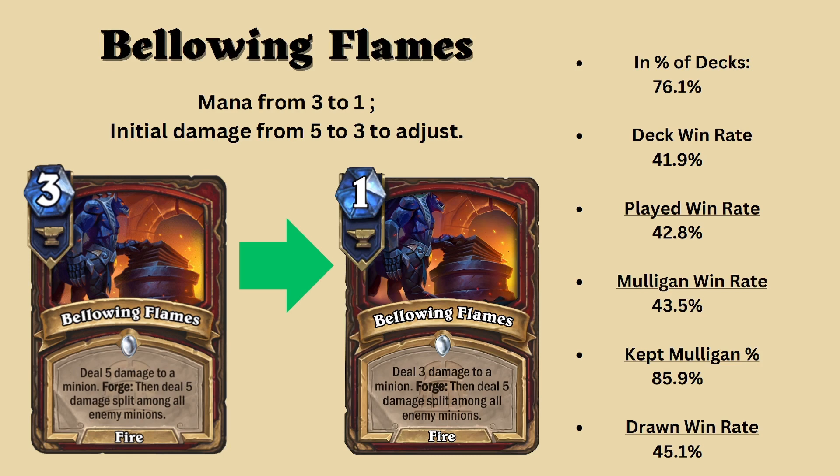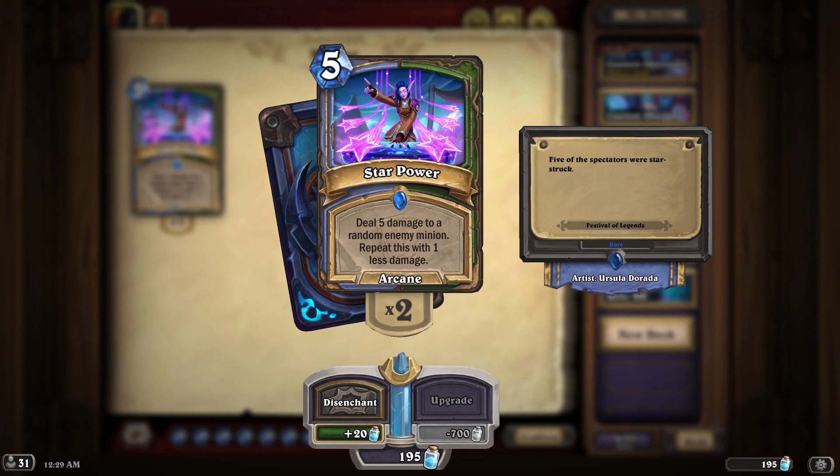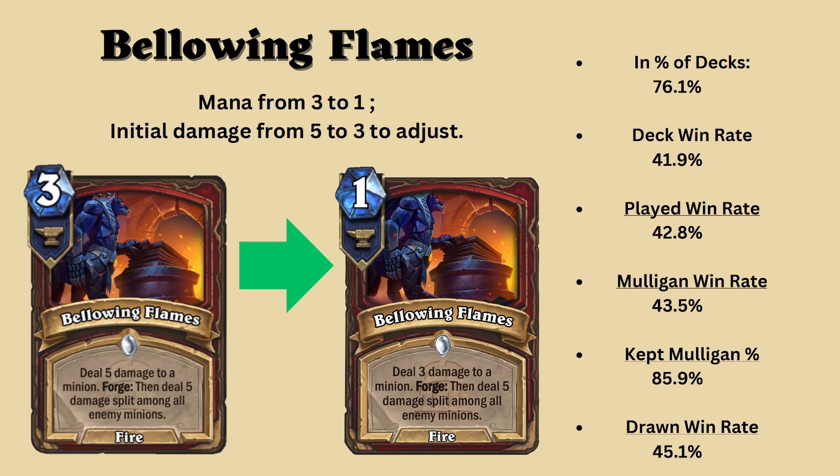When I playtested this in some of my warrior decks, occasionally facing hunter and mage, I couldn't see why I was paying 5 mana to deal 10 damage total with Bellowing Flames when hunter and mage were paying 5 mana to deal 15 damage total with Star Power. So clearly the card would have to either increase in damage or lower in cost. I could have gone both ways and decided to simply reduce the card to 2 mana to make it a 4 mana deal 10 damage total to enemy minions, or increase the damage to 3 mana deal 5 damage to a minion, forge: deal 7 damage to enemy minions randomly. But it just seems like it's just not worthy of the cost. Are we really going to have a 2 mana deal 5 damage to a minion?